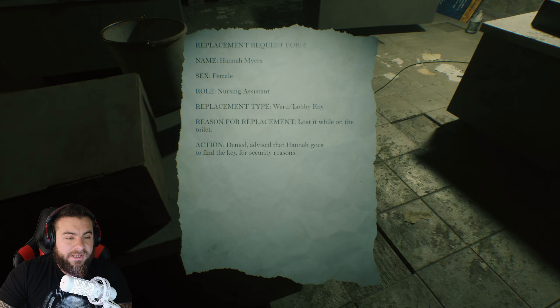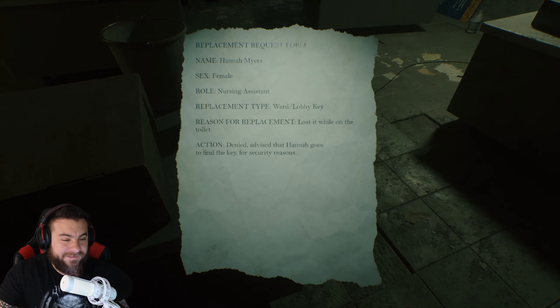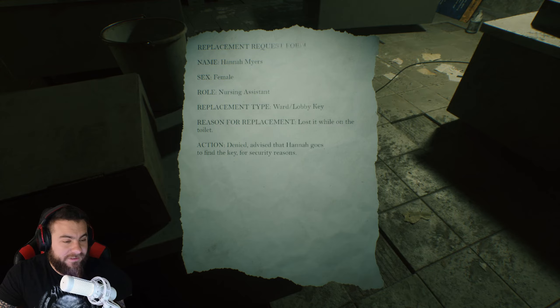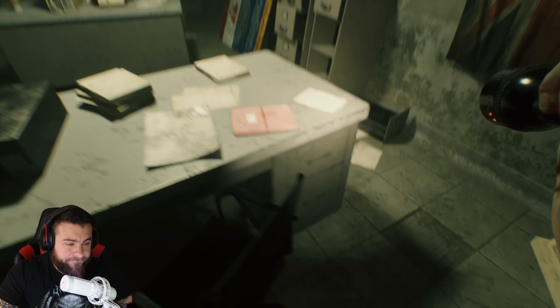Replacement request form. Hannah Myers, female, nursing assistant. Ward slash lobby key. Lost it while on the toilet. Denied. Advise Hannah goes to find the key for security reasons. That's actually funny. Okay, so we gotta find the ward lobby key on the toilet. Very straightforward.